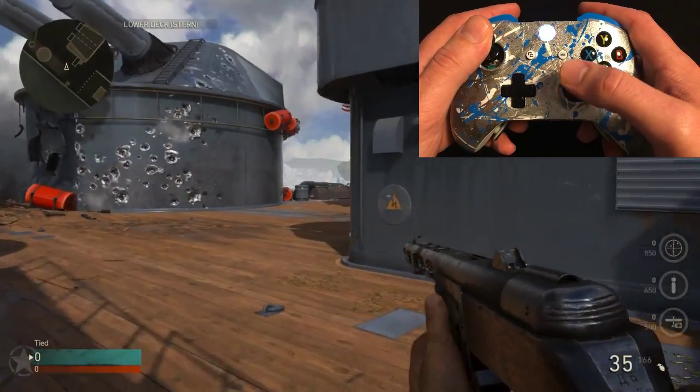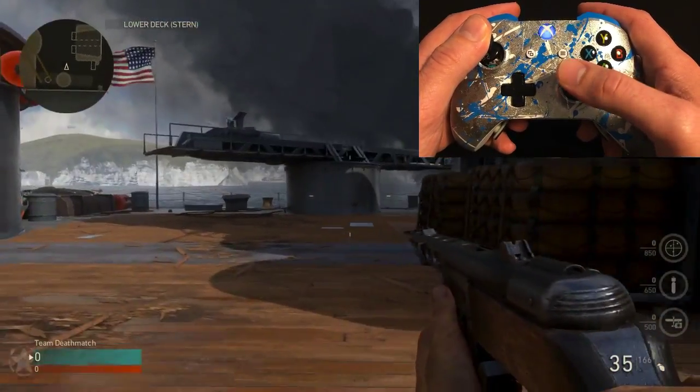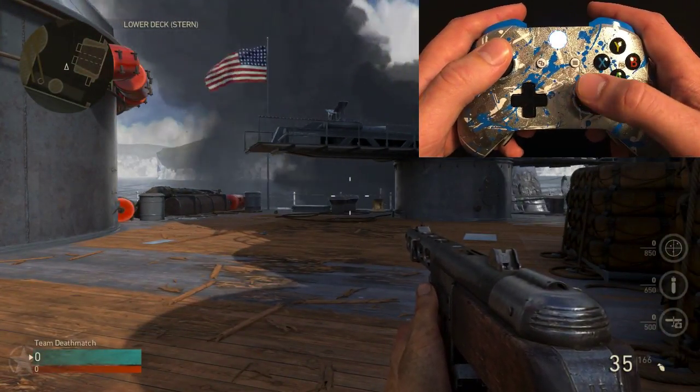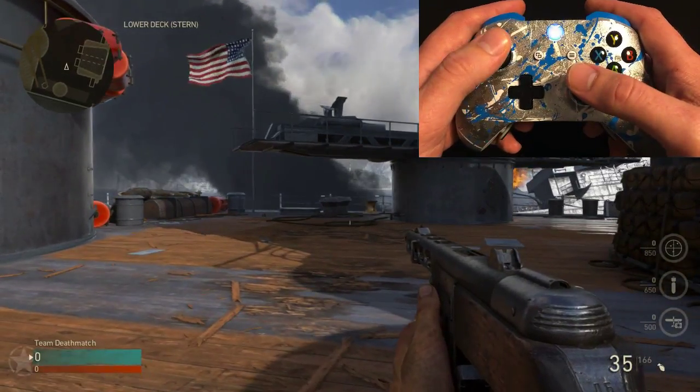So what we'll do is turn on tactical rapid fire, which will allow us to use both weapons seamlessly with the mod. The controller will automatically understand which weapon should have rapid fire and which should not.